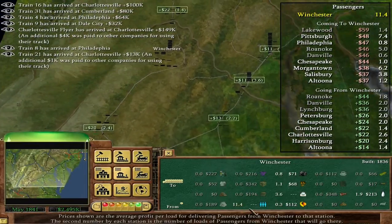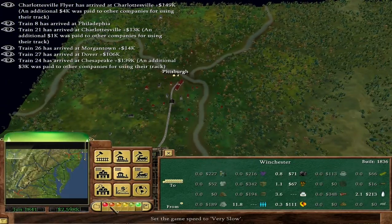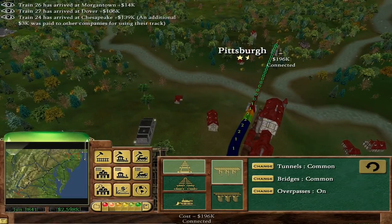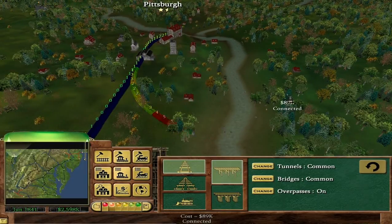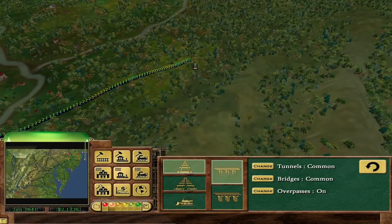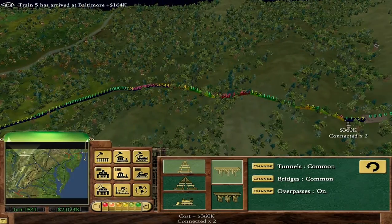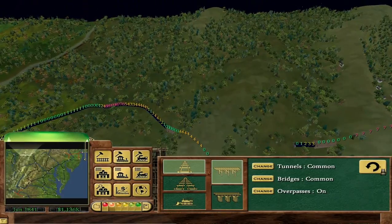The brewery is making a fair amount of money and the tool and die is making some money. There are a lot of passengers in Winchester that want to go to Pittsburgh - it seems like there's a lot of stuff that wants to go to Pittsburgh. So ideally we'd connect to Pittsburgh - that'll be our next objective: connecting the main line over to Pittsburgh, around the hills ideally.